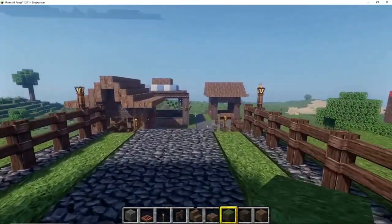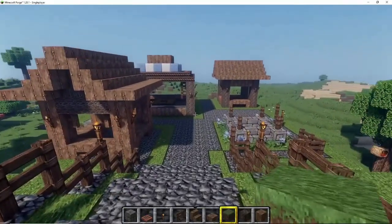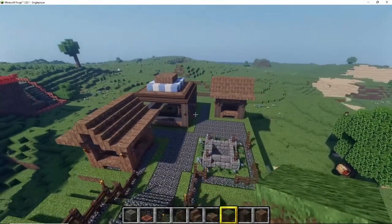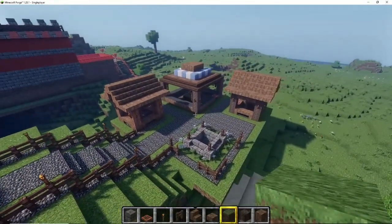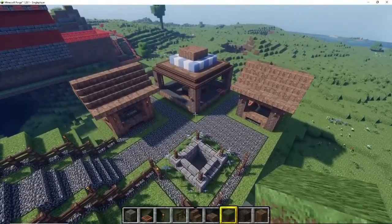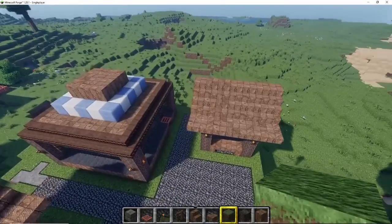A few hours later we completed the basic marketplace build. This is the first one in the book that shows you the basic layout and sizes of the marketplace. The market surface area is 18 by 18 blocks, and I used that 18 by 18 block footprint to create all the other four or five market spots.